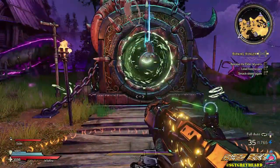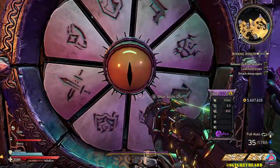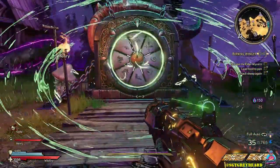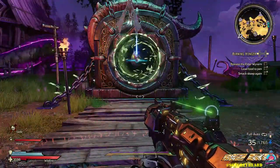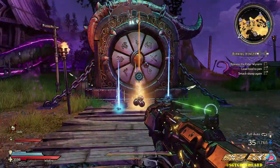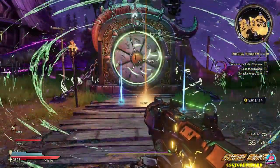The other recommendation I have is to make sure you have different weapon types equipped when you do this farm. It is very easy to run out of ammunition — I've had it happen a few times. There are some loot chests around that have ammo in them, but make sure you have variations of weapons so that you don't run out as quickly.